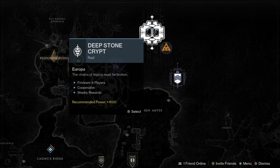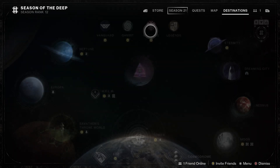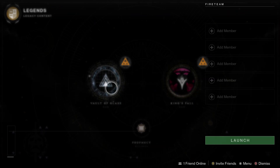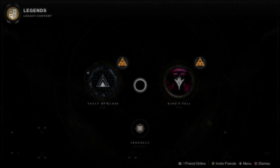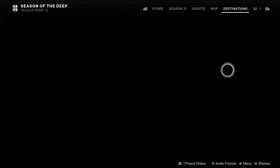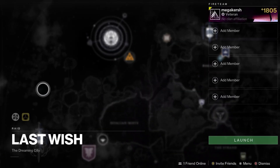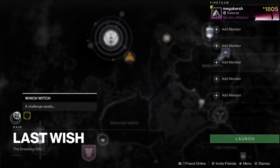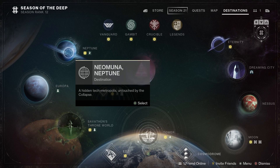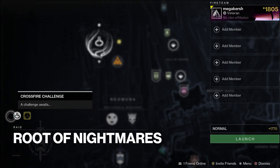Let's check out the raids and dungeons for the week. Starting with Deep Stone Crypt — the challenge this week is Red Rover. On the Legends tab we've got two raids: Vault of Glass and the Kingsfall Raid, with the challenge Devious Thievery. Moving over to the Dreaming City we've got the Last Wish Raid with the challenge Witch Witch. And over on Neptune, the Root of Nightmares — the newest raid — has the Crossfire Challenge.